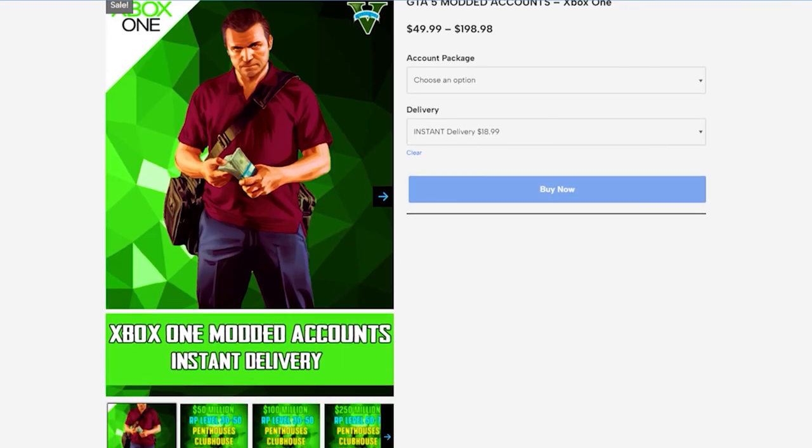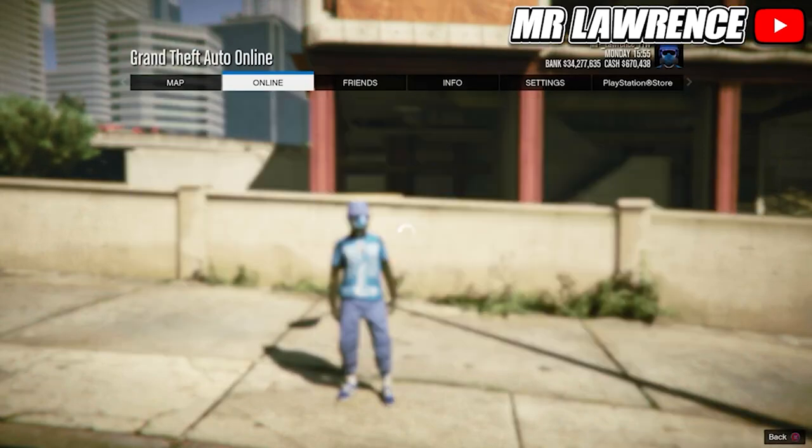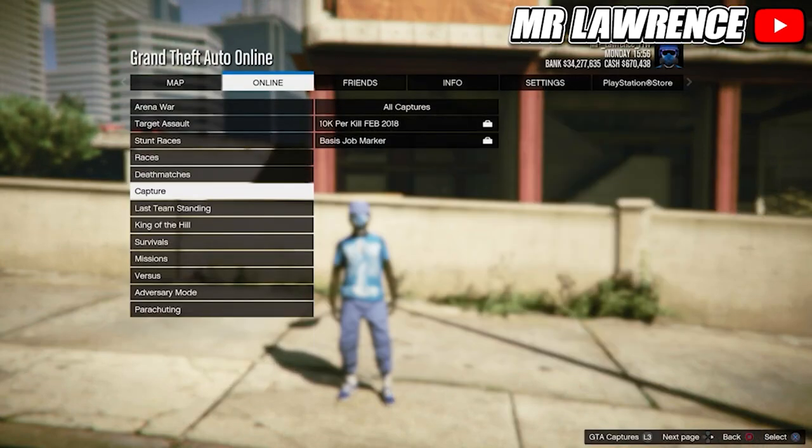Now open your boss mail, go to online, jobs, play job, bookmarked, then to last team standing and start a job.